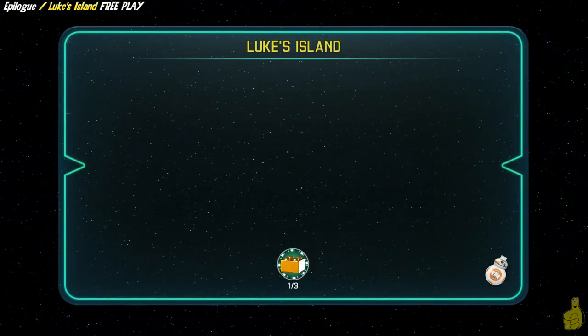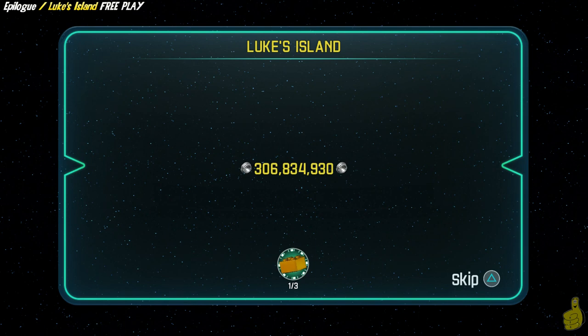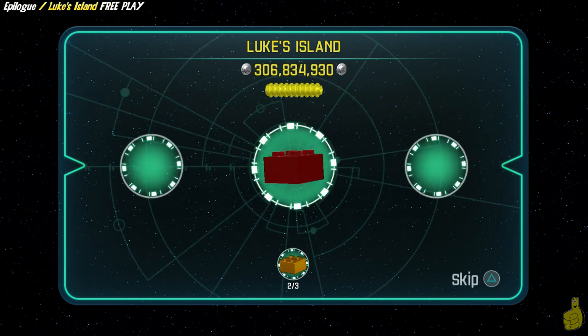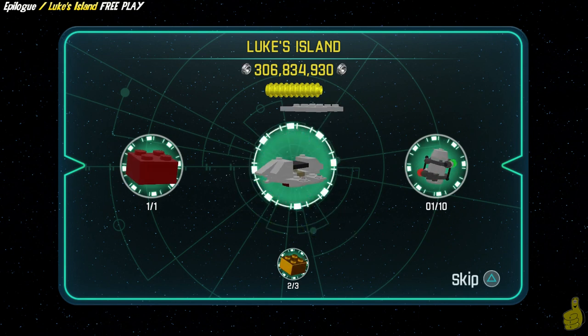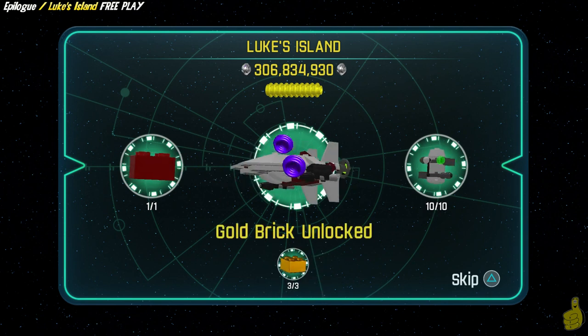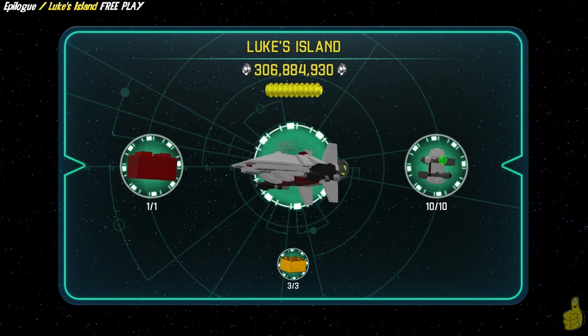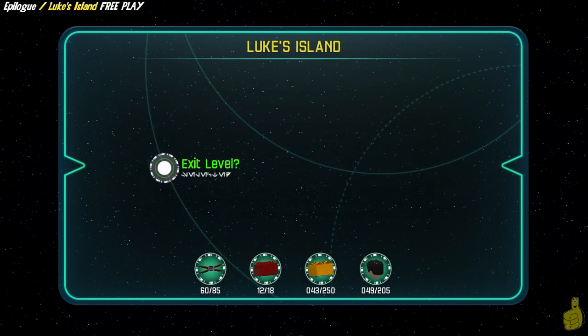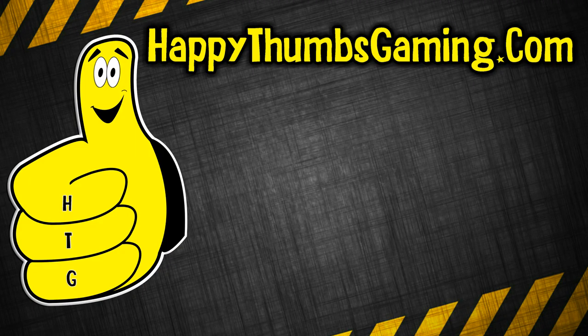We go ahead and talk to Luke, and it takes us right into the final totals. Luke's Island Free Play is now complete. With our stud multipliers on, we actually got the True Jedi requirement before we even had control of our characters, which was nice. We also got that red brick, which was for The Funk Awakens — I'm not quite sure what that does, but I have a feeling it's some sort of hypnotic dance brick that makes everybody dance and maybe play some funky music. We have our music turned off for copyright purposes, but we got all ten minikits, which gave us two of the vehicle tokens.